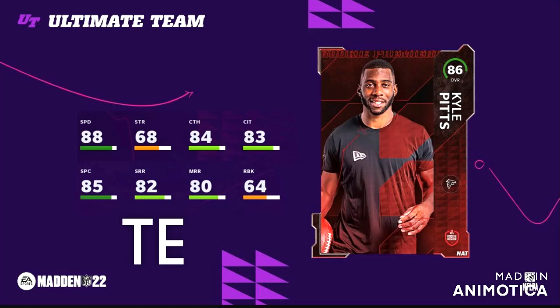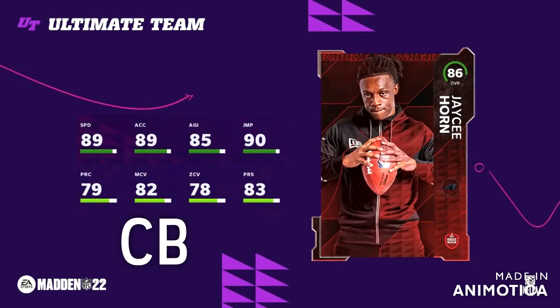But Pitts is a no-brainer — you've got to get Pitts. Pitts has to be one of the four players you have to get if you did all 10 of the sets, which the majority of you guys who follow me on Twitter and Twitch do have. And we've got J.C. Horn, who's the cornerback card.